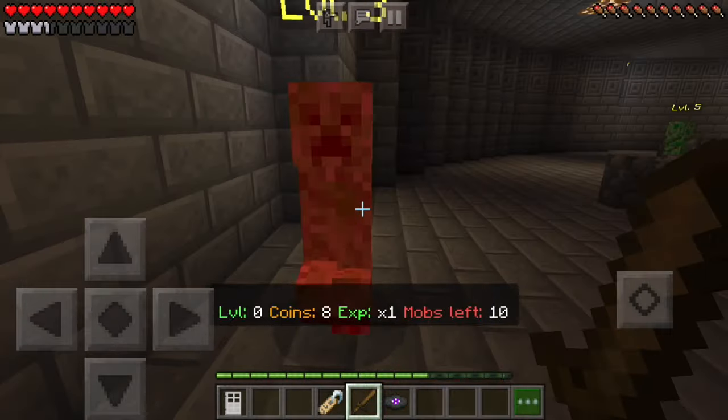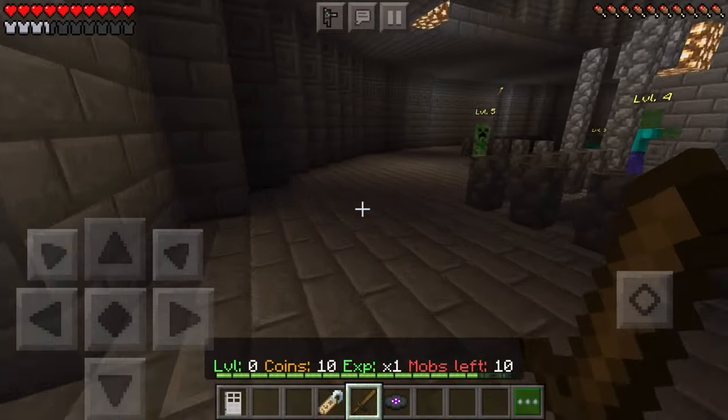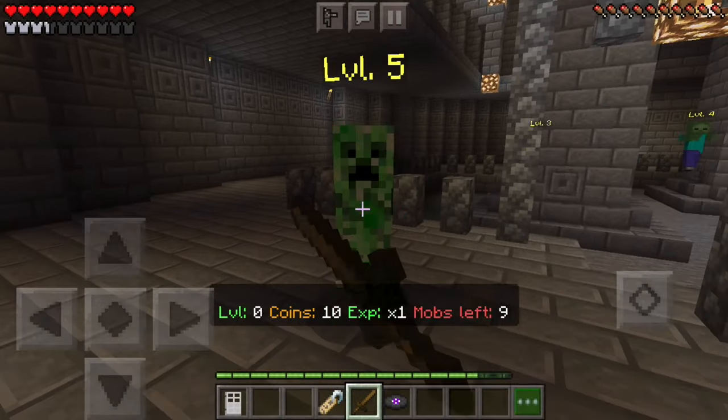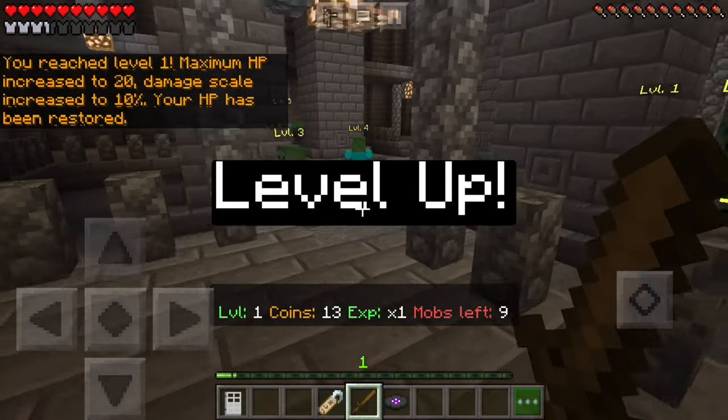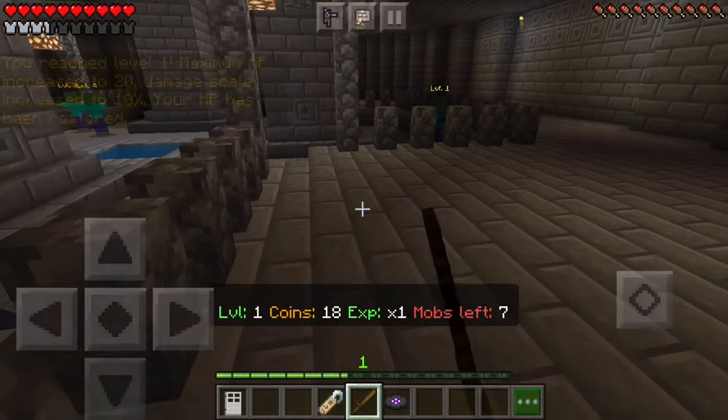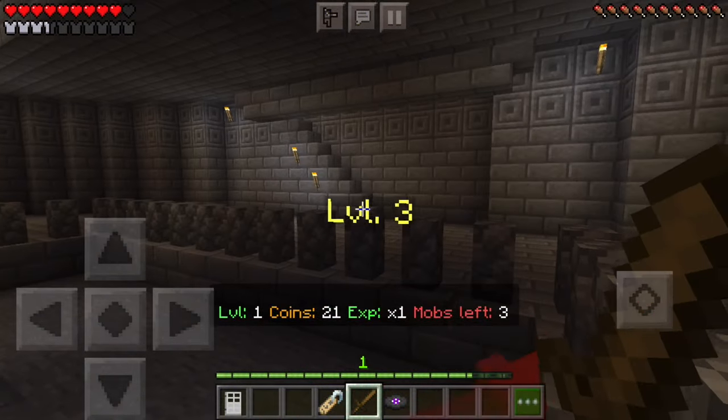In your dungeon, you need to kill all the monsters to be able to go to the next room. As you eliminate the monsters, you will gain coins and you will level up. Leveling up increases your HP and your damage. The higher level of monster you kill, the more coins and more experience you get.